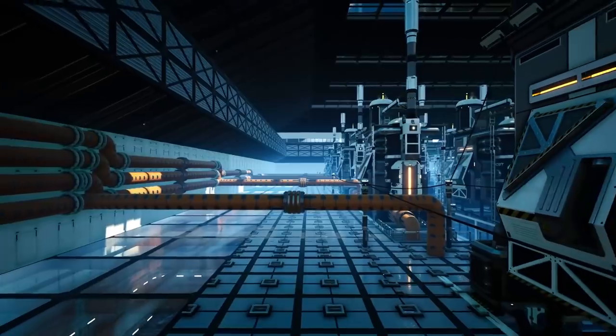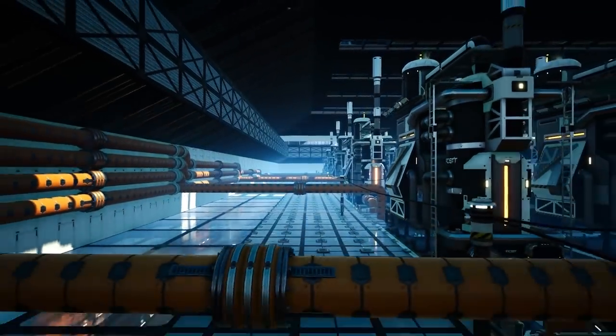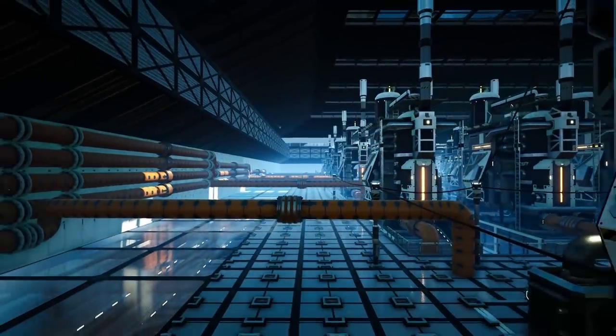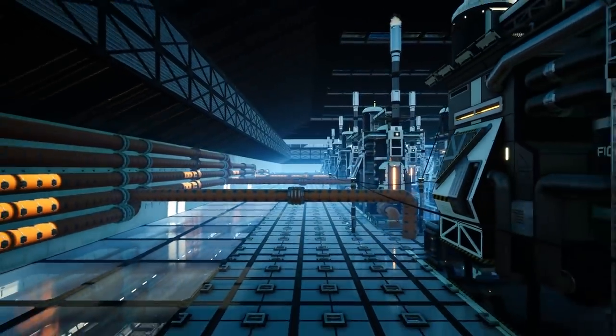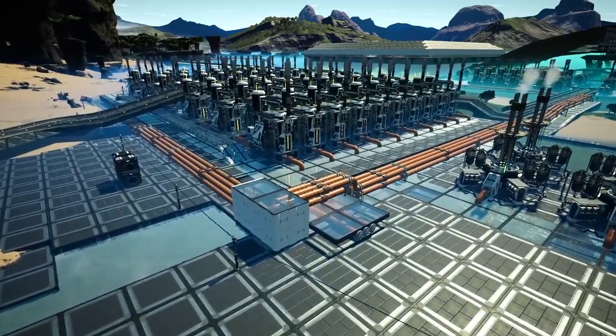We do need to start some of this going so we can actually get the fuel generators running, because we are teetering on the edge of power. We produce 5100 and we're using around 4900 — and that's without me using my hover pack currently. We haven't got any of the other refineries on yet, we're going to need to create a new power plant. We are actually draining our batteries, which is worrying.